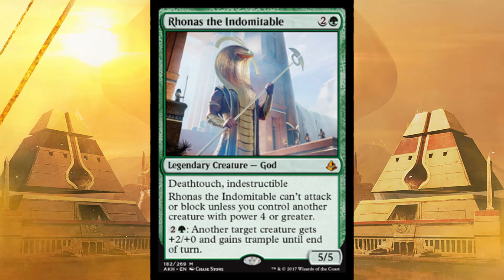Next up is Rhonas — Deathtouch, Indestructible. It's a 5/5 for three. He can't attack or block unless you control another creature with power four or greater, so you're not going to hit them on turn three necessarily. But you can pay three and another target creature gets plus two, plus zero and Trample. I wouldn't even swing with it unless it would be lethal, because you probably own a creature with power four or greater — do this before combat and now it's allowed to swing. A 5/5 Indestructible plus Deathtouch for three mana — that's nuts.